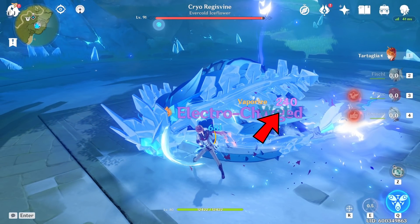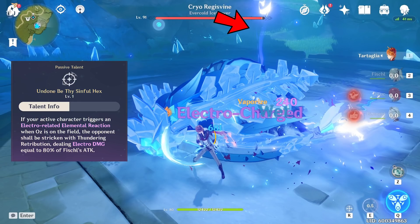The first thing you have to understand is how Fischl and the elemental reaction Electro-Charged work. Starting off on the right side of the screen, you can see this 240 Electro damage number. This is from the basic Oz bolt, not the one from Constellation 6, but just the basic one. You can see that it triggered two things: the Electro-Charged reaction, because I'm using Childe to constantly apply Hydro, and the Talent 4 Fischl lightning.